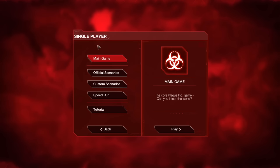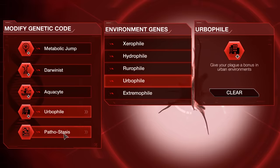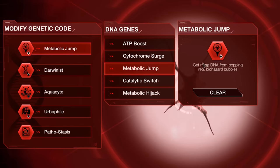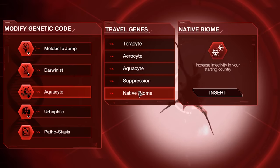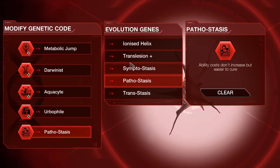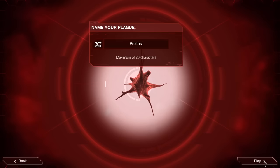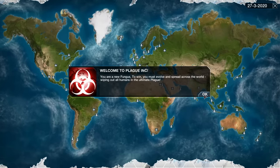You might be sat there wondering what are the benefits of having all of these genes. Surely I could just play a regular disease and everything would be fine. Well, ladies and gentlemen, these genes are rather overpowered — certain combinations of them are. Allow me to demonstrate by playing a fungus. We're going to select the Metabolic Jump gene — we have access to 100% of genes now. We get more DNA from popping red biohazard bubbles, which you get from infecting new countries. We're going to pick up Darwinists so we're more likely to mutate, also pick up Native Biome, Aquacyte, and Herbophile. And finally, the most important bonus of all — Paphostasis: ability costs don't increase, but easier to cure. Trust me, it's 100% fine. We're going to be playing this on normal difficulty. Allow me to introduce the Flying Tea Fungus, a disease which infects people by being ingested as tea.